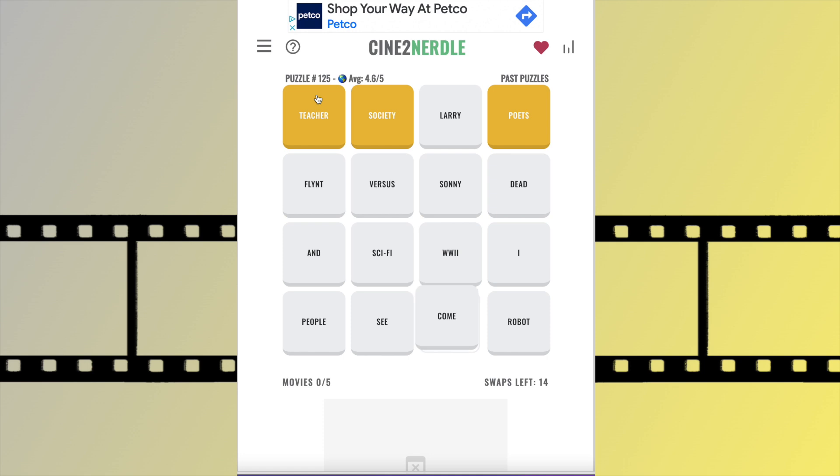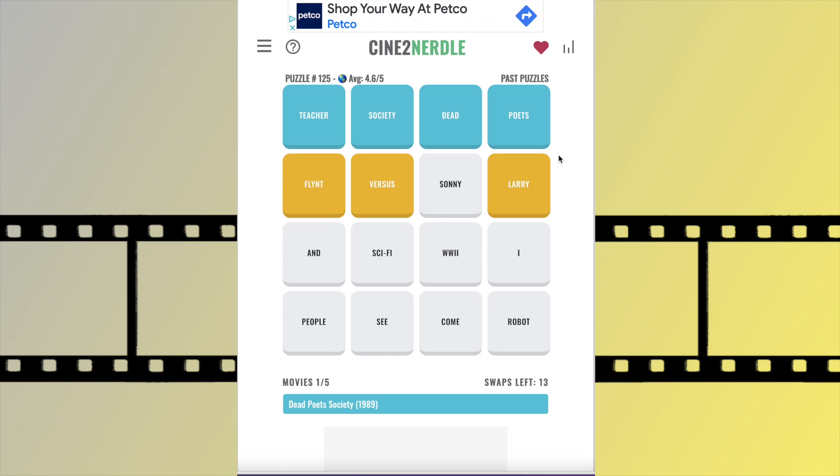You move the blocks around by clicking, dragging, and dropping. You drop the tile you're moving over the tile where you want to move it to, and when you do that, they swap places.